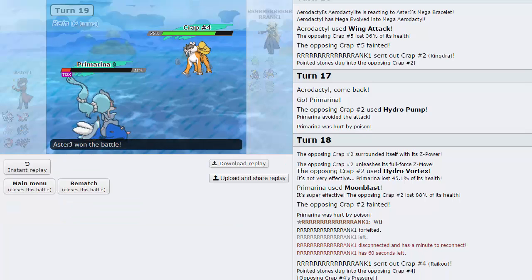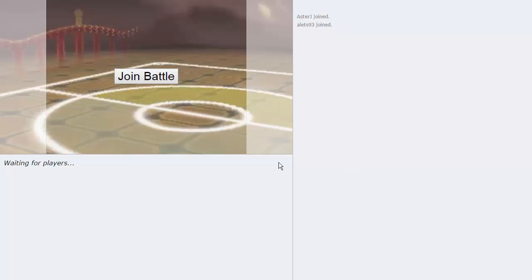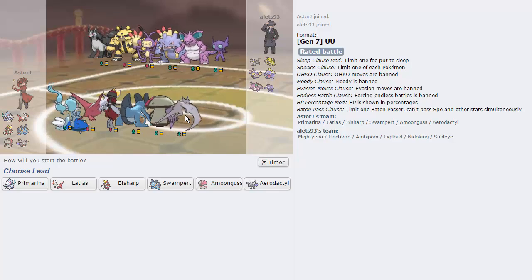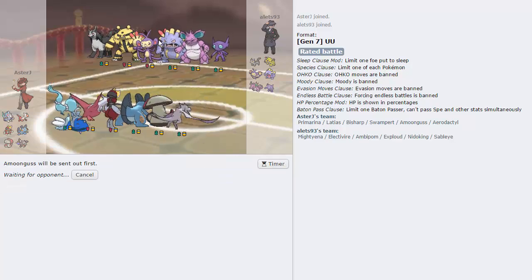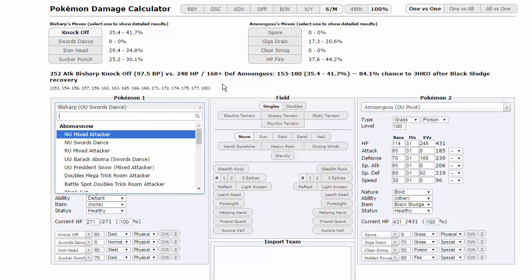We won game two. Showdown is probably a bit messed up right now. We've got a very interesting team next — some scary looking Pokemon, but honestly it looks like a pretty heavy wall-breaking team, especially with Exploud and Nidoking. What I want to do is lead off with Amoongus here because it deals with the majority of his team.